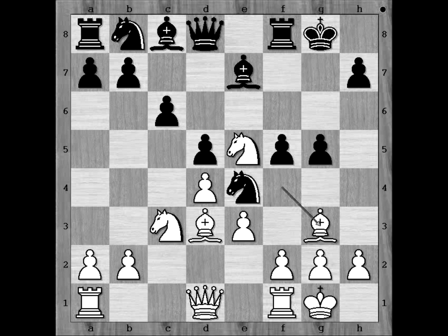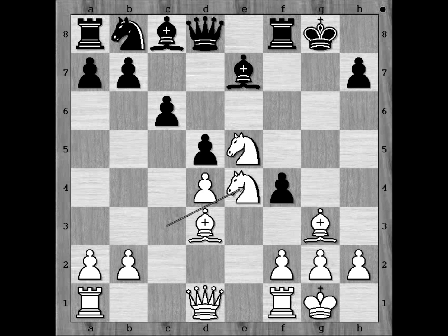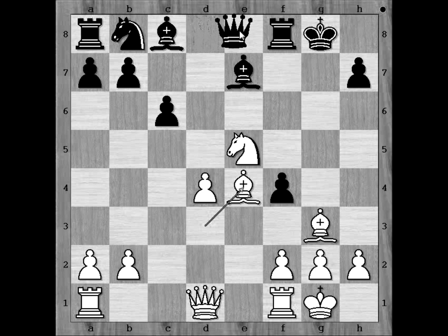And then after bishop to g3, f4, pawn takes pawn, pawn takes pawn, but there is a little problem now. Knight takes on e4, d takes on e4, bishop takes on e4, and black is advised not to capture the bishop because of queen to h5. So perhaps the best move is queen to e8. But let's go back to our game.